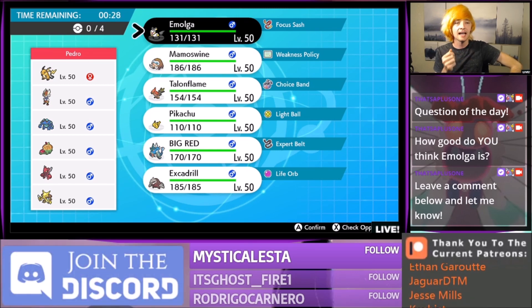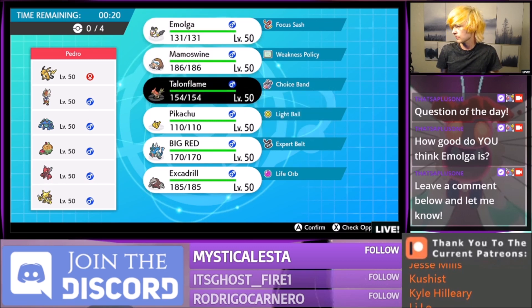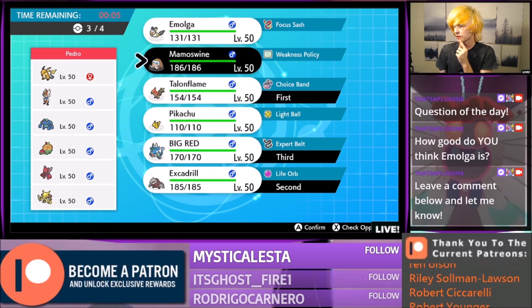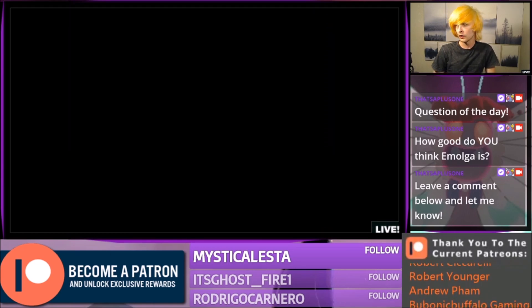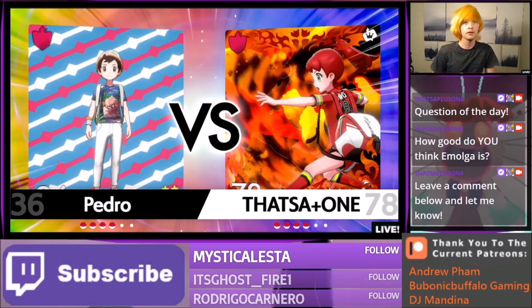I could just go Talonflame and probably Excadrill and win this one. Let's go Talonflame and Excadrill. If he goes Raichu and wants to Fake Out my Talonflame to stop Tailwind, and then goes for Cinderace against my Excadrill, we have to bring something to switch into — that's where we bring our Gyarados. And last but not least, I want a second EQ user, so I'll bring Mamoswine. Be ready in case he brings that Cinderace Raichu lead, because Cinderace Raichu is still super strong.